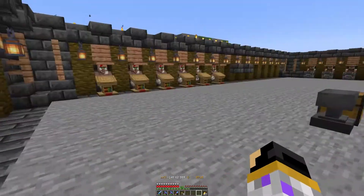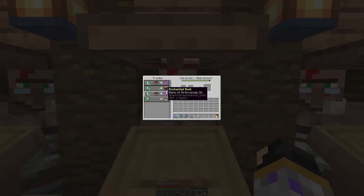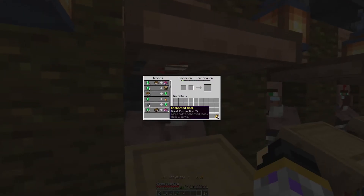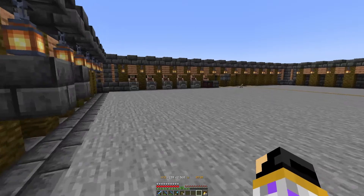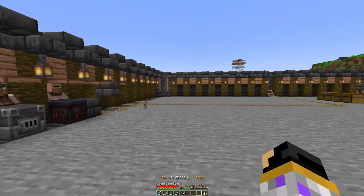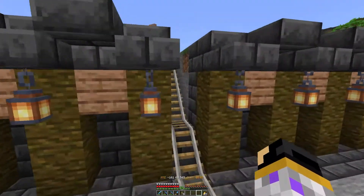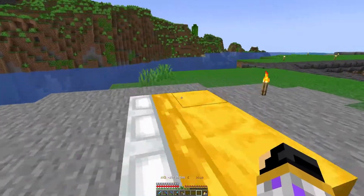We still have all the guys with all the books. We got the mending book, Bane of Arthropods, Silk Touch, Efficiency 5, Blast Protection 4, Fortune 3 — we got them all already in diamond gear. This guy we didn't trade with yet because I ran out of villagers, and as you can see, we already started breeding a couple more.